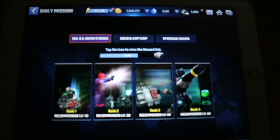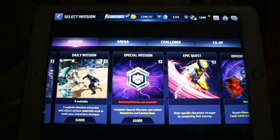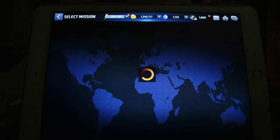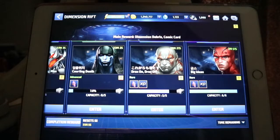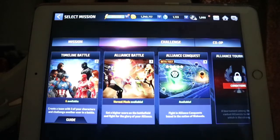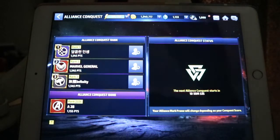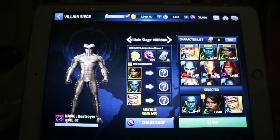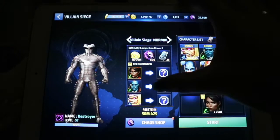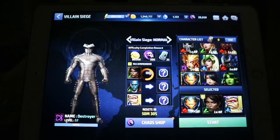You can only do two daily missions a day. Special missions you can do once a day for 20 minutes. Epic quest just depends. Alliance members can open one a day so you can join and get dimension debris, which helps rank up characters. In the arena you can do timeline battles, alliance battles, and alliance conquest with your team. Challenges include villain stage where you fight one character — if you use the three recommended characters you get a bonus.